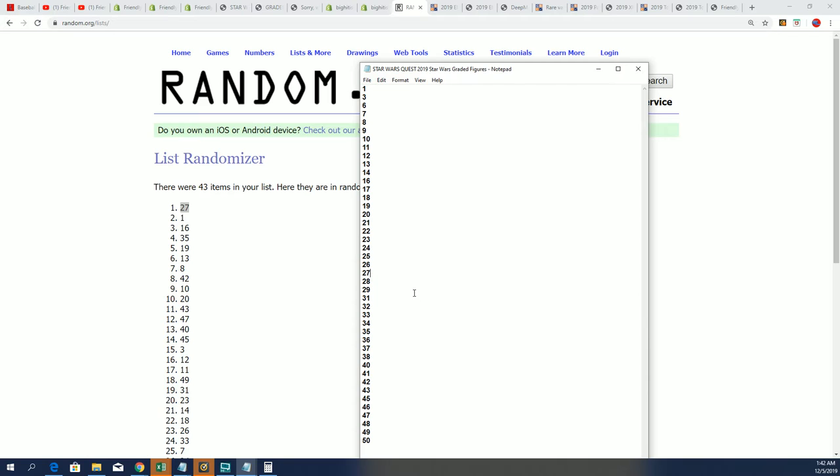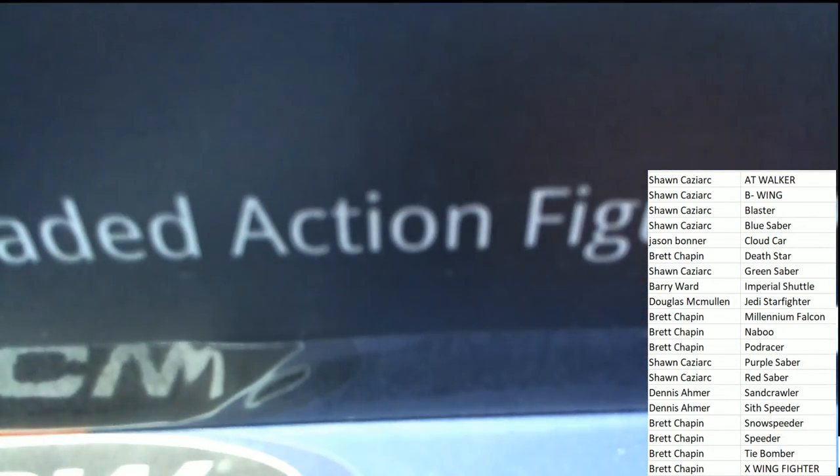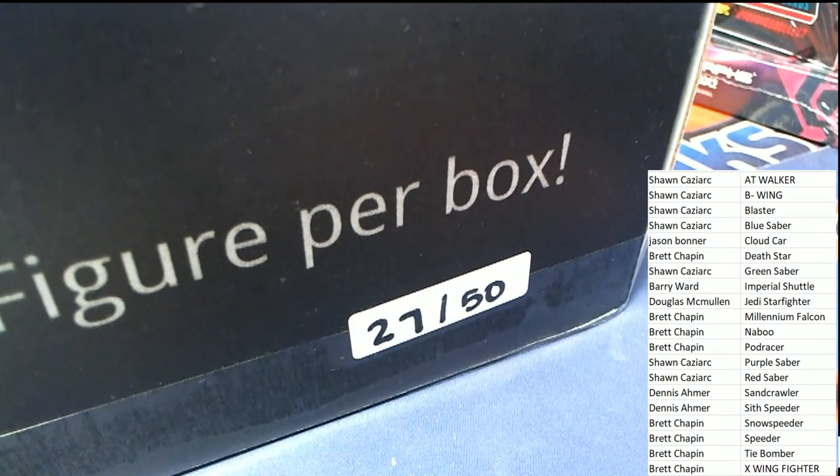So I'll take that off the master list and hit the save button — boom, 27 it is. And so that is going to be — I hope it's not on the bottom. Okay, good, it's not on the bottom anyway. Didn't have to take a lot of stuff apart to grab this one. That is 27 — that is our box, let's rip it open.